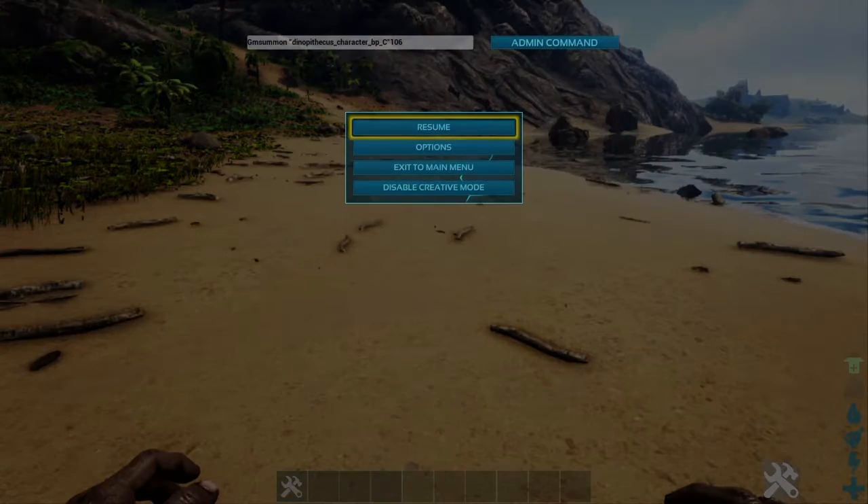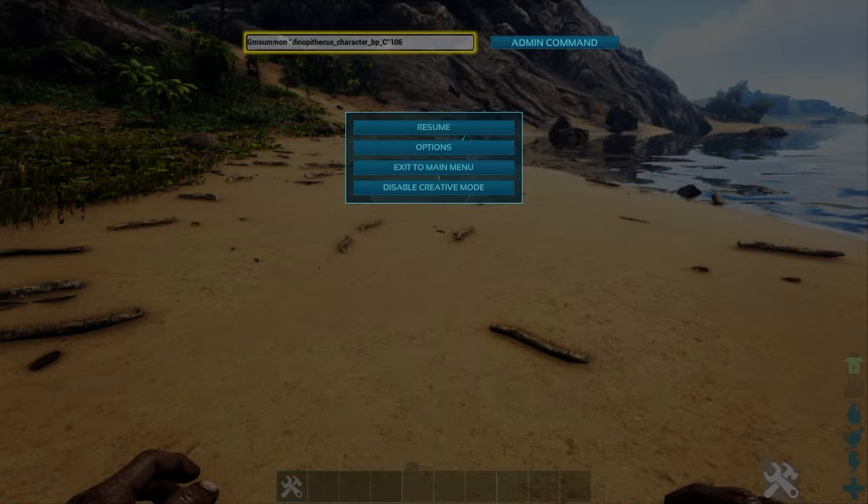First you want to get to this menu. On Xbox you click RB and LB, X and Y all at the same time to get this bar. And on PlayStation you click L1, R1, Square and Triangle at the same time to get the bar.